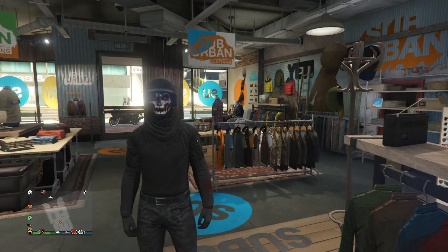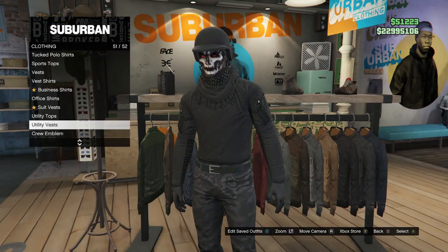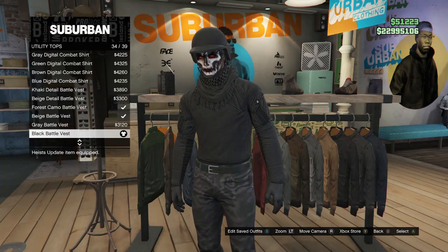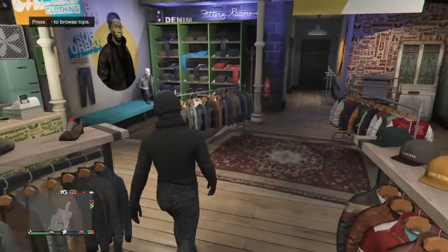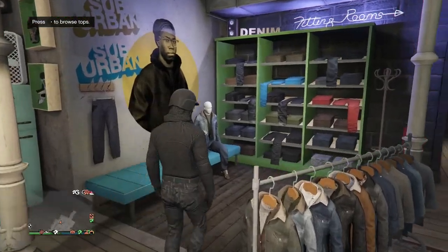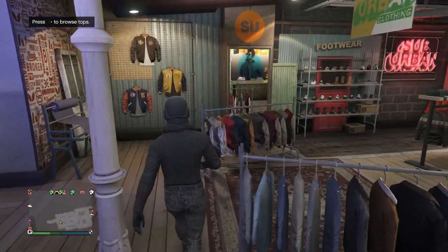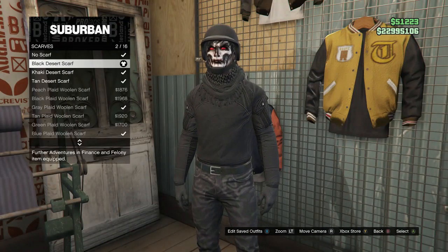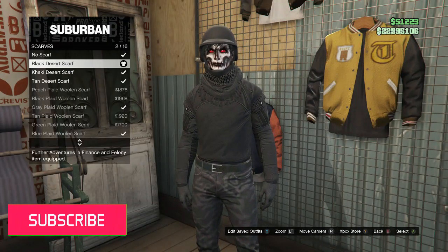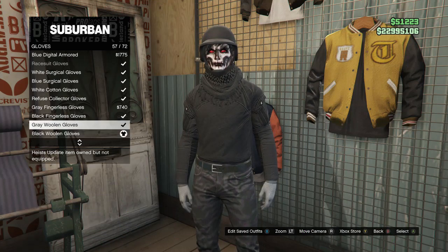Okay guys, now we're going to be working on our third outfit. Once you get to the clothing store, go to Tops, scroll down to Utility Tops on slot 50, and buy the Black Battle Vest on slot 34. After you have that, go over to Pants, go to Jeans, and it's going to be the Midnight Camo Fitted on slot 41. Then walk over to Accessories, go to Scarfs, and it should be the Black Desert Scarf on slot 2. After that, scroll down to Gloves and buy the Black Woolen Gloves on slot 58.